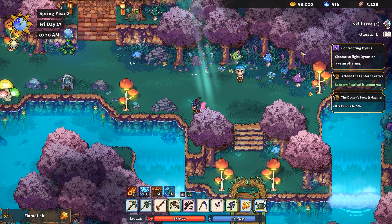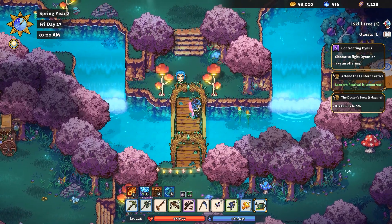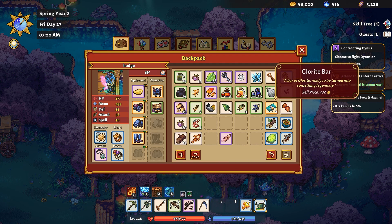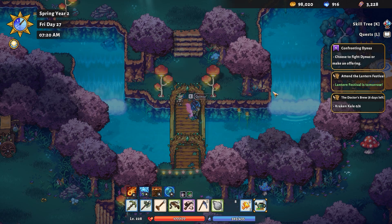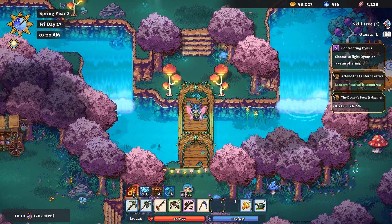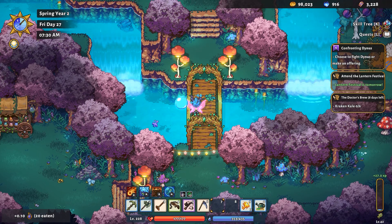We've got like three flamefish now, so it is maybe possible that we can find the rare fish here as well. I wasn't sure if we'd be able to do that, so that's good. Let's put these here and get our food down below, and then we'll get on with catching fish.